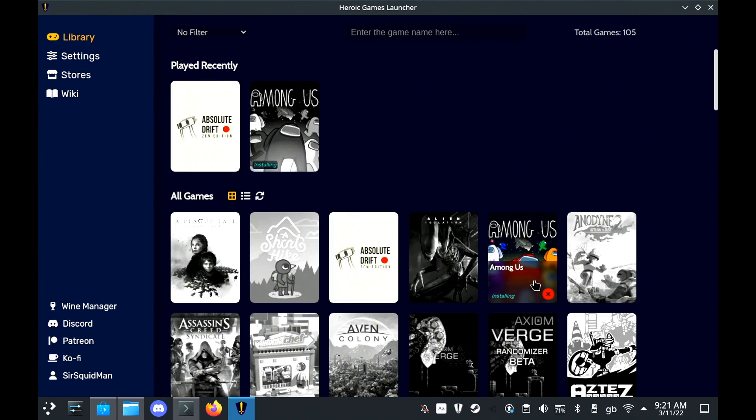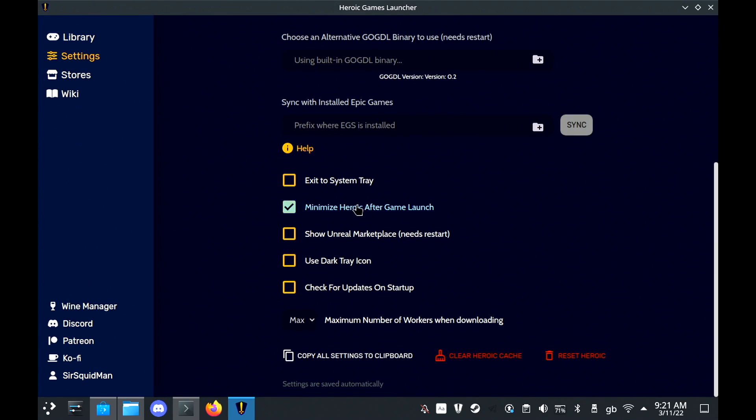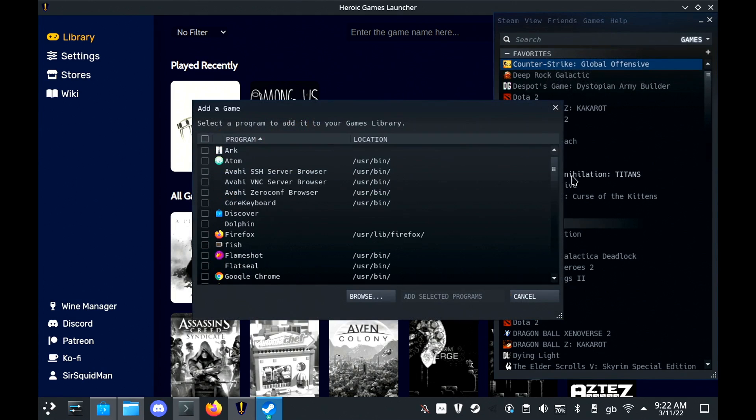There's one other setting you're going to really want to do though. If you go up to the main settings and then scroll down, make sure you click so it minimizes when it launches something. This will enable it to work properly in gaming mode in the main deck UI. Otherwise the application kind of fights with the game to display on the deck screen.